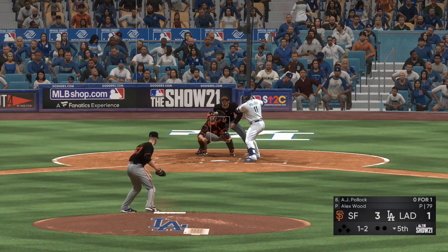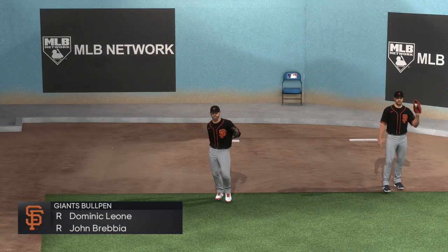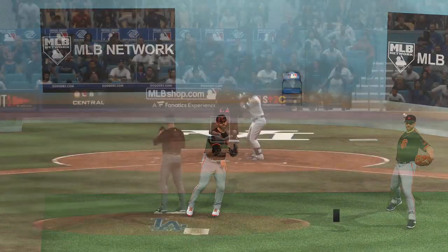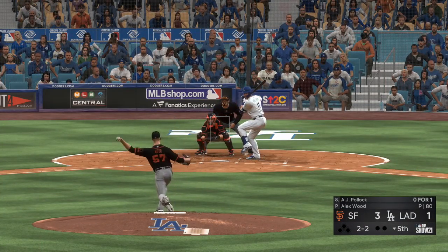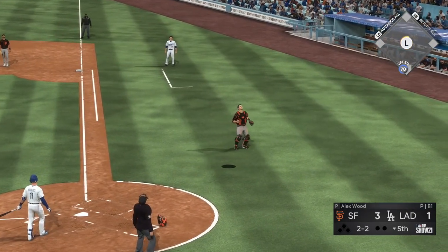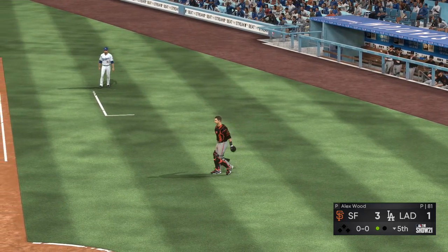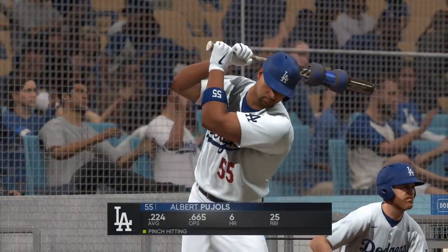Set now for the bottom of the fifth — up next the center fielder AJ Pollock. One-two, then two balls and two strikes now. A couple of righties starting to loosen up in the bullpen. Here now the two-two — popped him up. Posey over to his left and that's the first out of the inning.